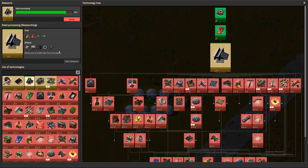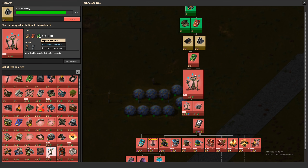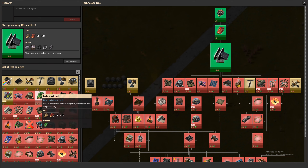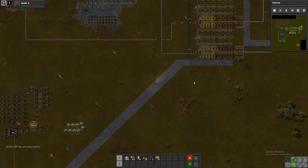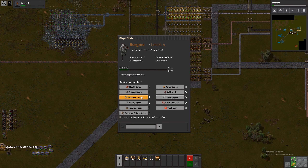We don't even have the signs for that yet. Oh dang, I hadn't seen that. So I guess we can't get medium power poles just yet. Let's get this instead. And I got a level — I think I've gotten a couple of levels, actually.